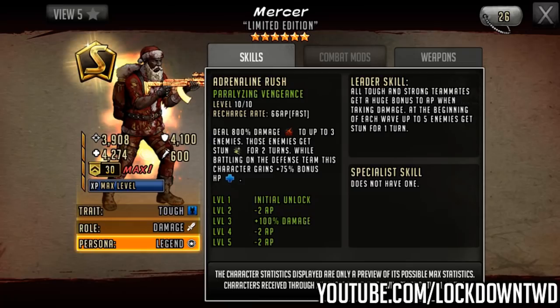Taking a look at him as an S-class character, his stats get manipulated quite a bit — his attack gets boosted up much more compared to his defense and HP, to the sort of levels where he's actually not too terrible as a damage dealer. Still not great, but 3,908 attack, 4,100 defense, and 4,274 HP — very balanced stats as an S-class. This is obviously 30 veteran rings. The trait remains tough and he's still considered a damage dealer. His rush is still 66 AP, but now it deals 800% damage instead of 600% to up to 3 enemies. Those enemies get stunned for 2 turns. He still has the while battling on defense team part, but this time he gains 75% bonus HP — as an S-class, much more viable.